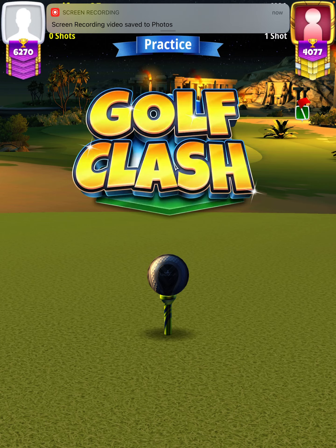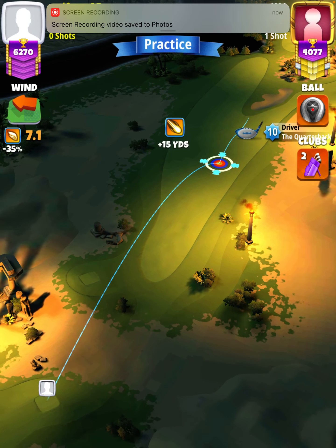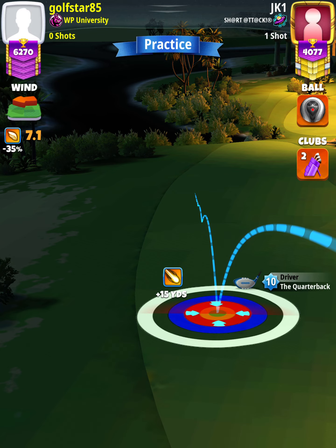For our tee shot we want to use an APOC level four and above and a Kingmaker ball. However, we're going to start off the shot with a quarterback level nine and above, and we want to position ourselves at the P3 max line with the white ring touching the left rough.